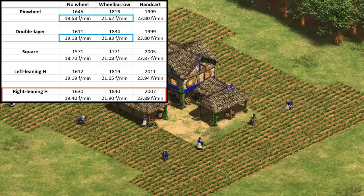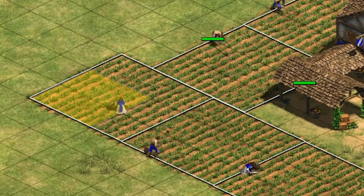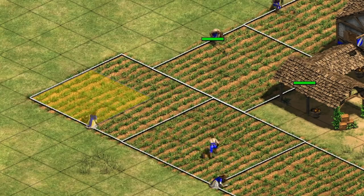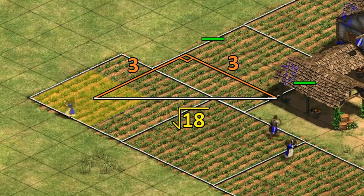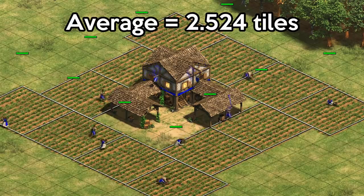To hopefully clean up some of that randomness, I then checked the average distance that each farmer has to walk to drop off their food. Similar to the last video, I measured the direct distance from the center of the 2x2 part of the farm that the farmer actually uses. For the left-leaning H, it ended up being 2.5 to 4 tiles on average — that is, if we take a villager dropping off their food at a random time, on average they walk approximately that far.